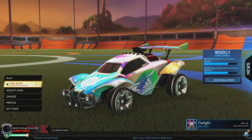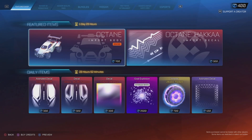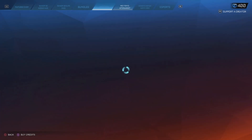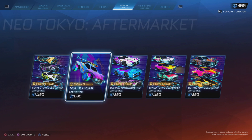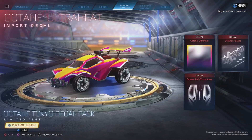Hello everybody, welcome to the video. My name is Midnight Racer and today we're going into the item shop because there's a new bundle available for the Neo Tokyo Aftermarket — it is the Octane Tokyo Decal Pack.